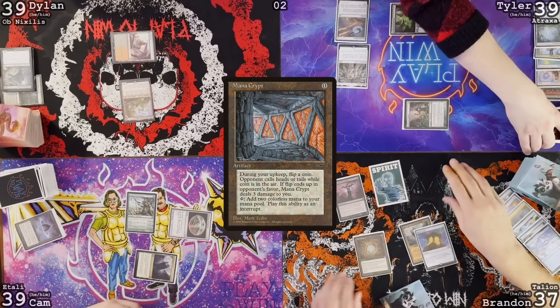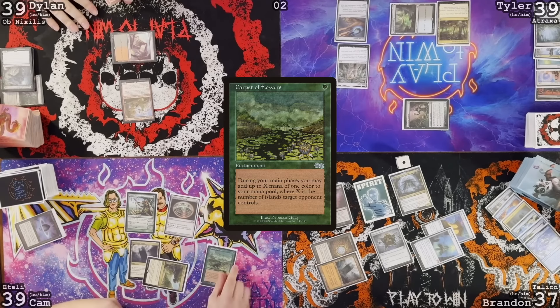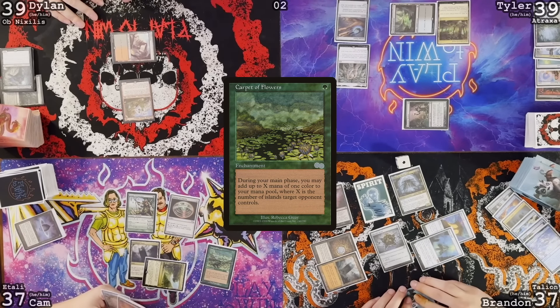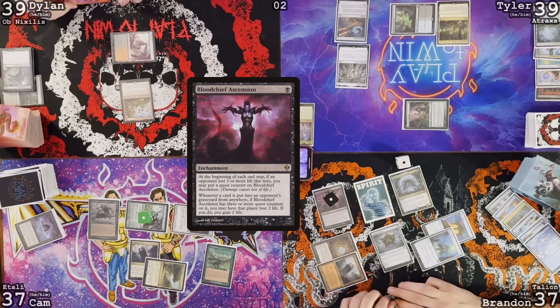Untap. Odds will take damage. Draw a card. Mana Vault, Talisman, catch Teferi — I'm going to go with one. Pass. Draw. Play Exotic Orchard. Corpse of Flowers, Teferi. I'll draw — moves to my second main. Target Tyler with Corpse of Flowers. Make a green. Put a counter on Grognak Speaker. Survival of the Fittest. Pass turn. Blood Chief Ascension gets a counter.